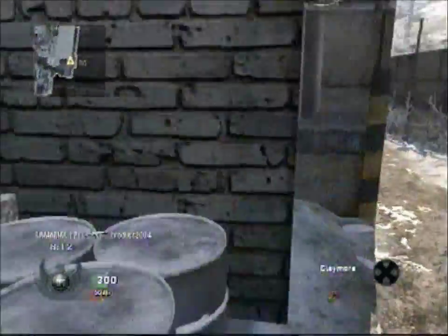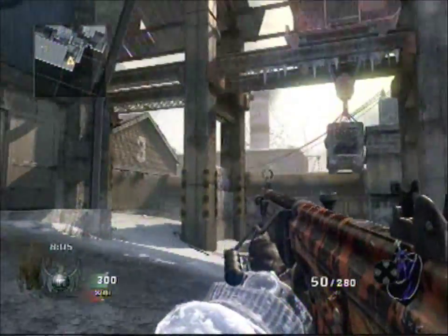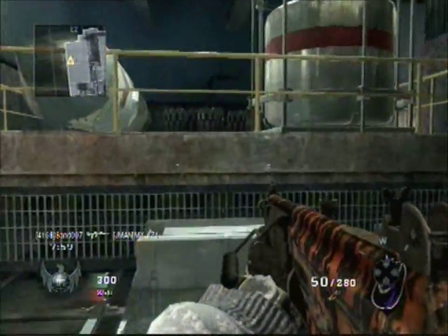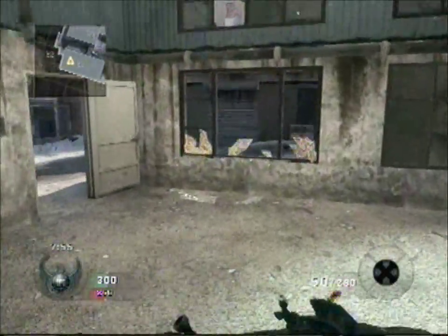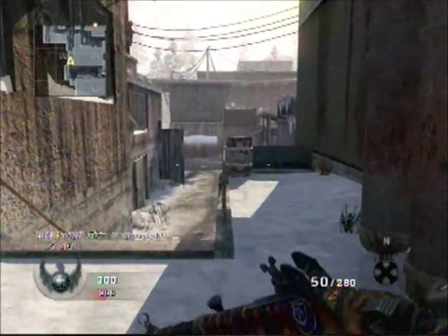I find claymores really useful in free-for-all because not only are they a means to defend yourself, but they're also a way of making sure that you can keep flanking areas clear. If someone tries to come around behind you and flank you, it's not always gonna work out very well for them because you've got a claymore there.